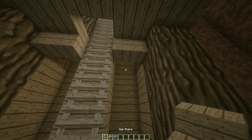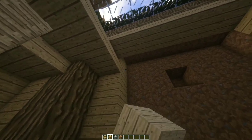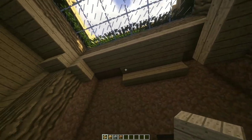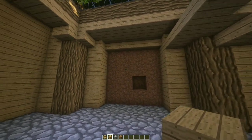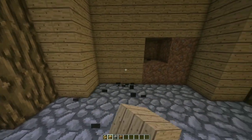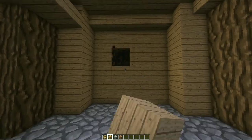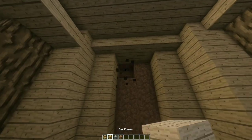Make sure to add an upside-down stair on the top like this. Add pillars on each corner and some more upside-down stairs. On the other side, repeat the same steps — replace the background with oak planks on each side. On the left side of the base, break the middle part, place upside-down stairs on the top, and replace the background.